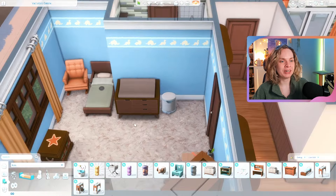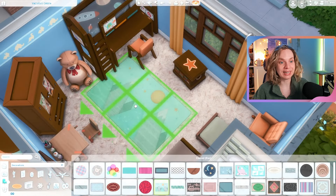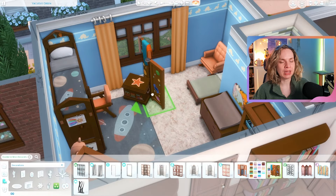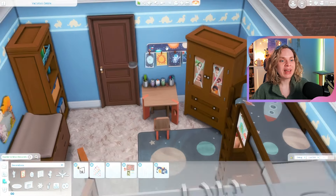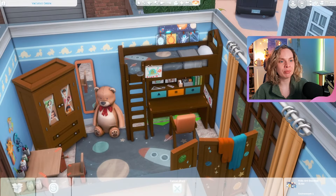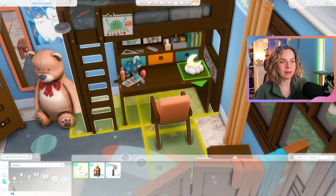Here we have the large shared bedroom for the kid and the toddler. I was messing around with the layout for a while — I wanted enough space for the kid to play and there definitely is. This bedroom is so big. I tried to divide it into two areas and gave the kid a lofted bed so I could put a desk underneath to save space in this shared room.